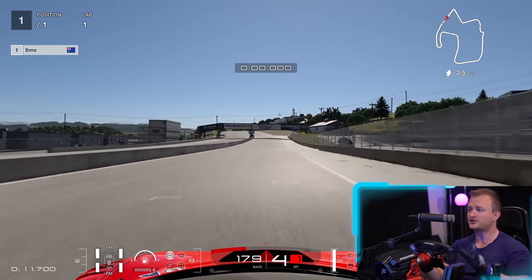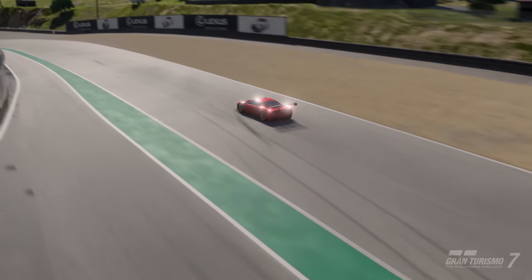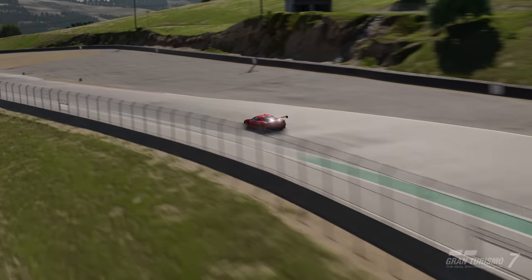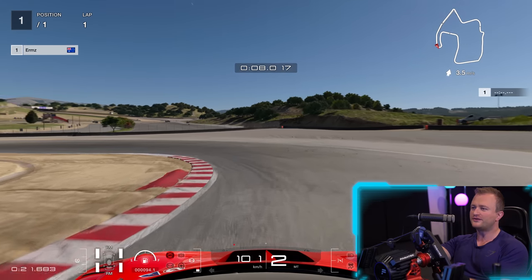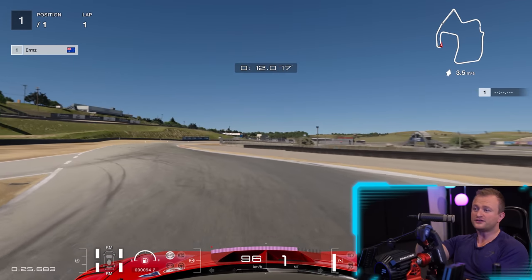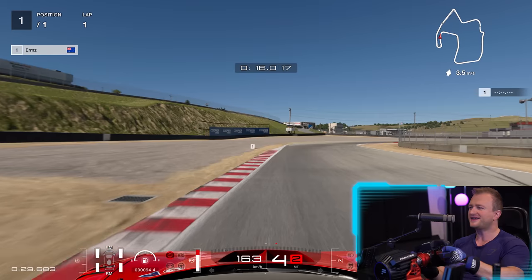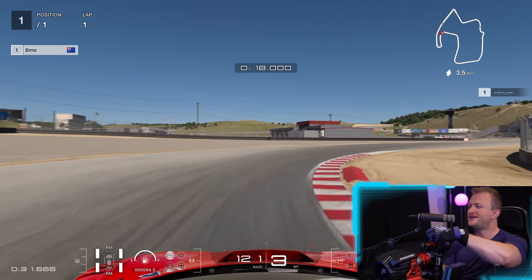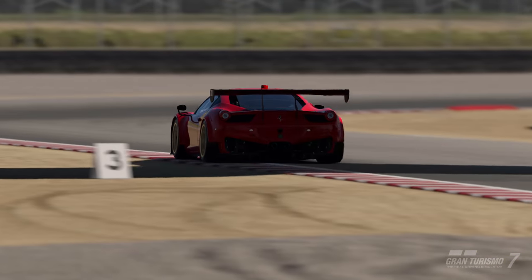Gran Turismo 7 has a very simplified traction control model that doesn't function at all like it does in real race cars. You tend to oscillate it between zero and one, one being the highest state you'd ever really want to run it in. There's a bit of that oversteer character — not too bad since we've stabilised it — but a lot of understeer on power, which is exactly what I predicted might happen. There's an oscillation between understeer and oversteer states.